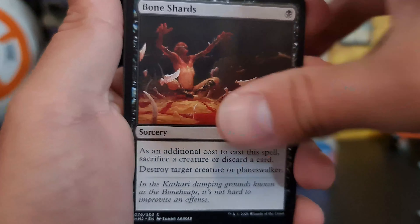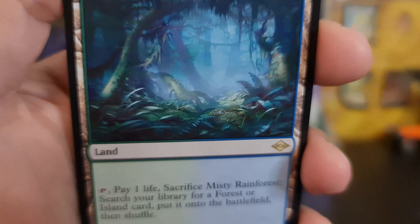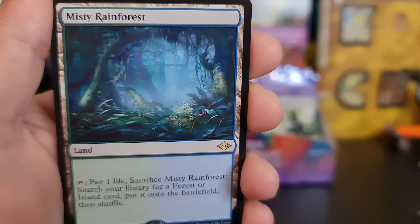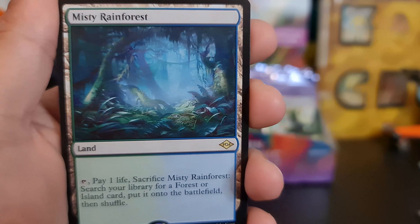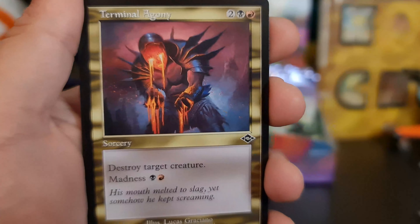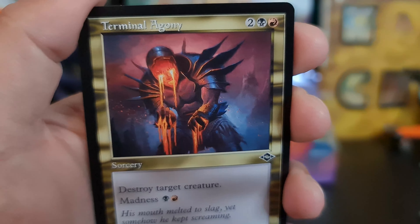Guys — guys — we got one! We got one of the fetches! Yes! Oh boy, hell yeah, let's go. The Counterspell to follow. Terminal Agony? Not anymore. I am not in agony — I just got a Misty Rainforest!